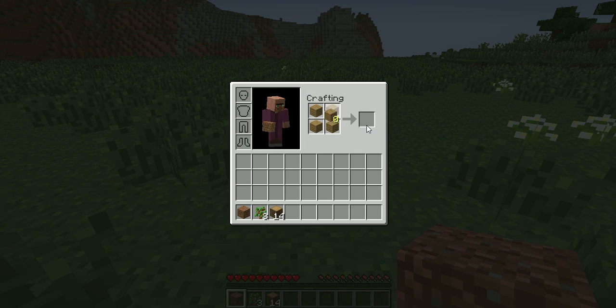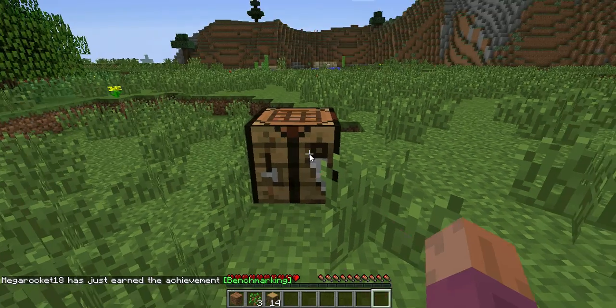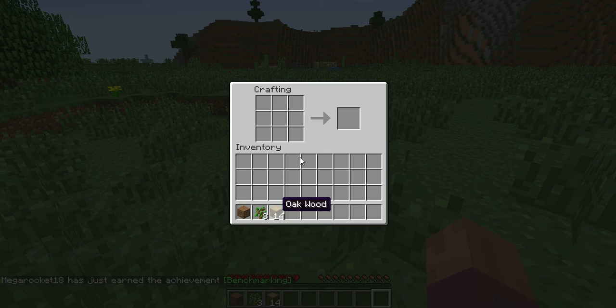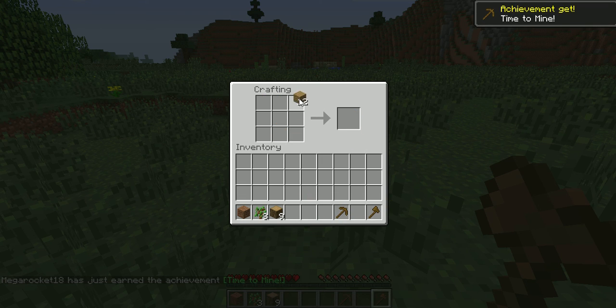This is how you make a crafting table. At the start of the game, you can turn on cheats, or the bonus chest, or other stuff. But I decided not to, because that'd be like cheating. Now I'm going to show you how to make some sticks, then I'll make a pickaxe and probably a chest.